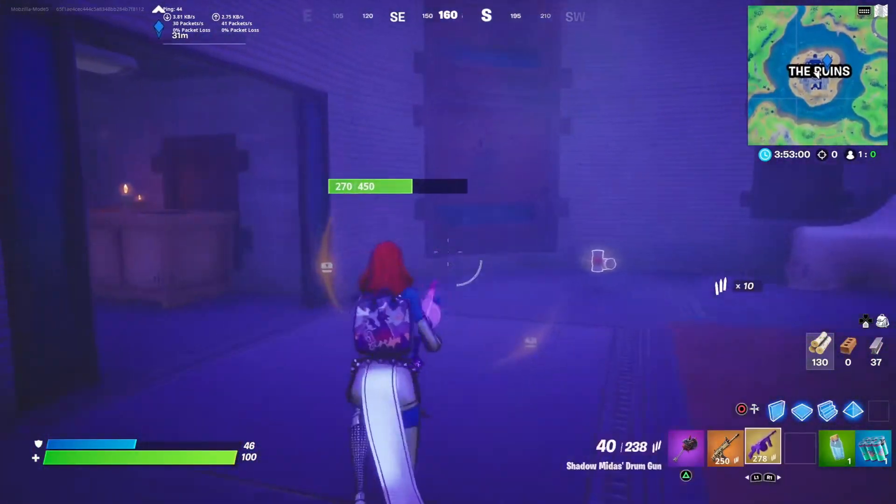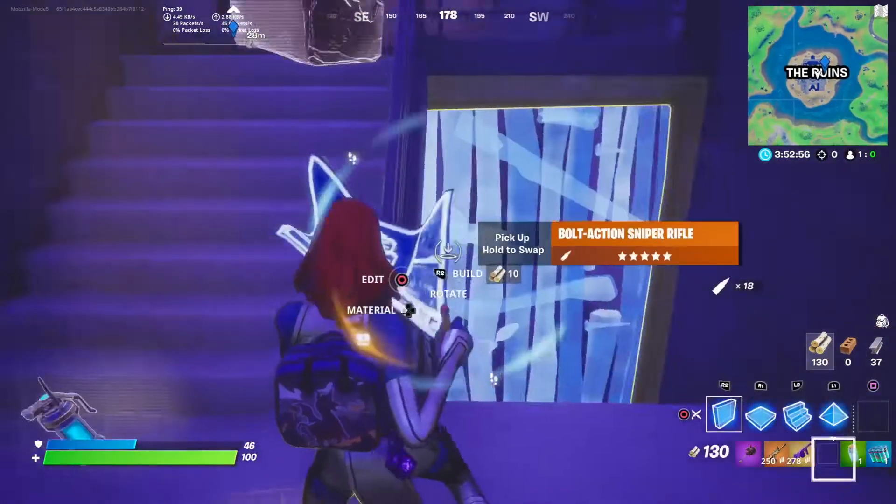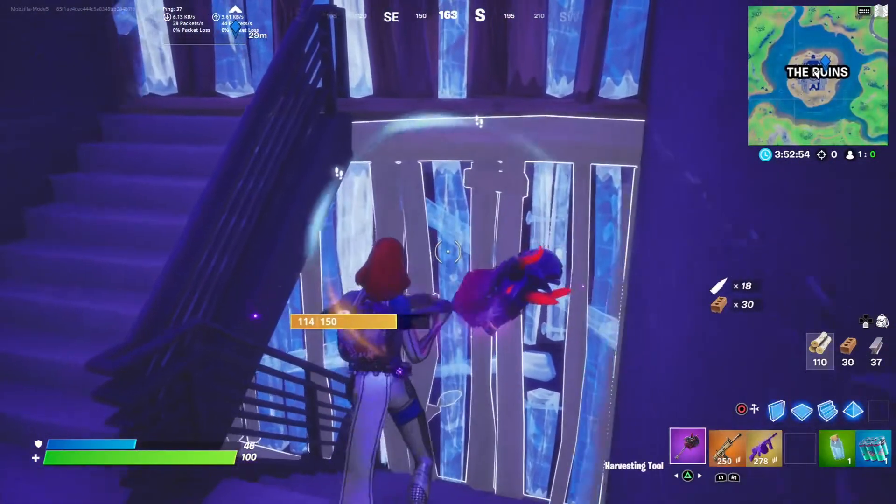After you kill Midas, what you want to do is you want to go somewhere safe. So if you're doing this in a real game, you've got to go somewhere safe.